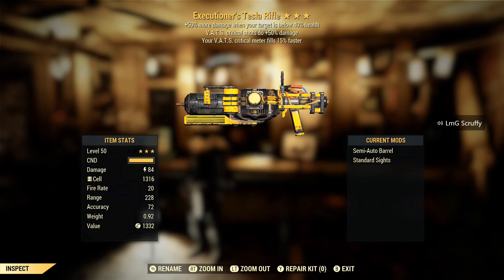Executioner's Tesla — I try to use Teslas as a tagging weapon. If I'm at Radiation Rumble I'm tagging the ground and hitting whatever I can — I don't really want to finish stuff, I want to make sure others can tag. This would be the complete opposite — the finishing Tesla rifle where you just go in and try to deliver the finishing blow.